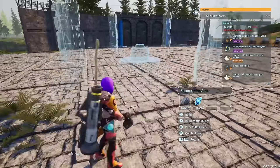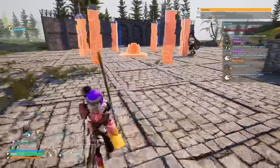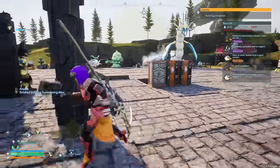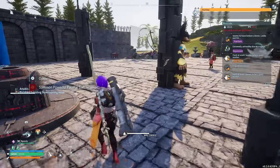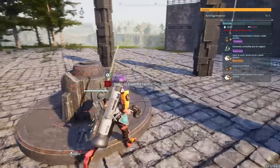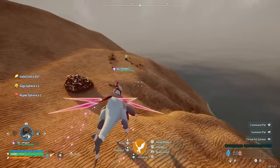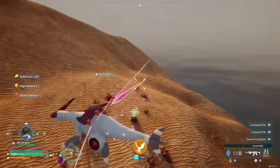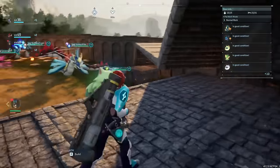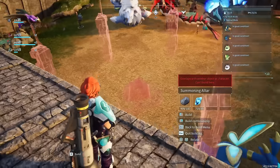Once it's built, it doesn't just stop there - you're also going to need a thing called a slab. In order to get the slab, you need to look for the Bellanor slabs. To craft these, you're going to need to find the fragment, which can be found within chests and also in dungeons. So you'll have to do dungeons or open chests in order to get it.